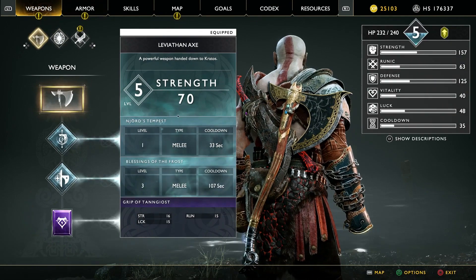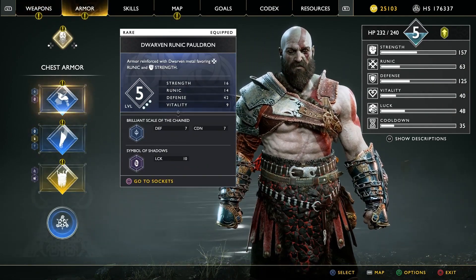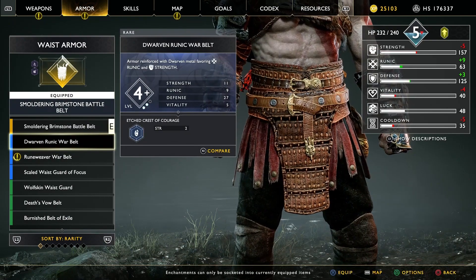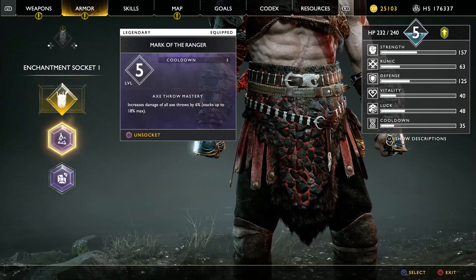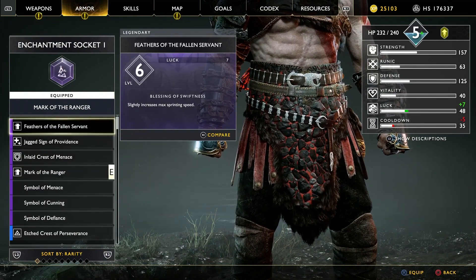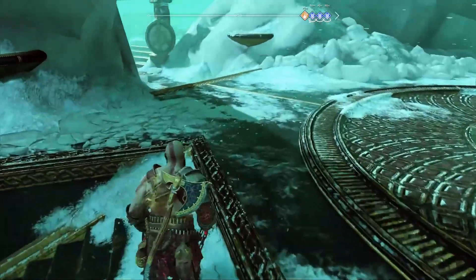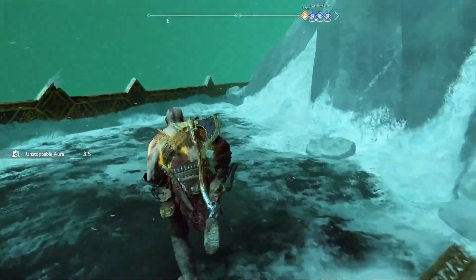Let's go armor. Let's switch out... Mark of the ranger for feathers of the fallen spirit. If we don't do the fall, that'll help. But also increasing my sprint speed might be kind of helpful.